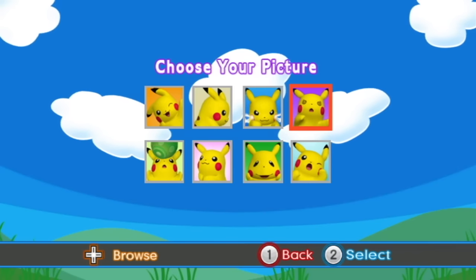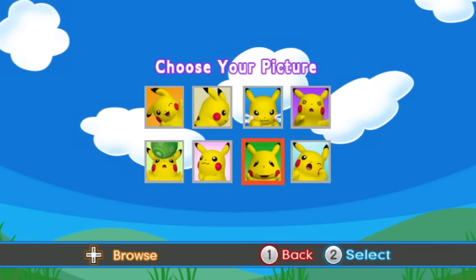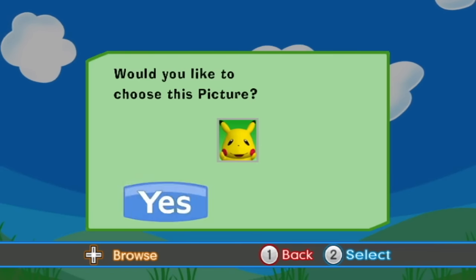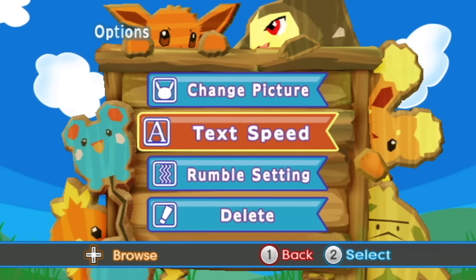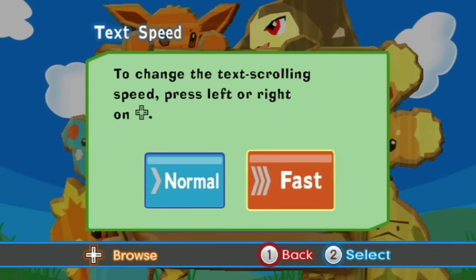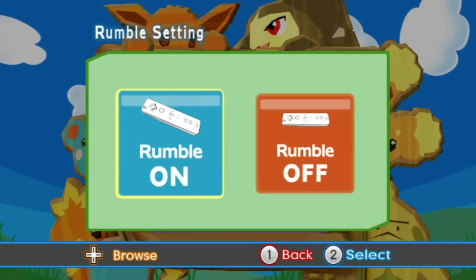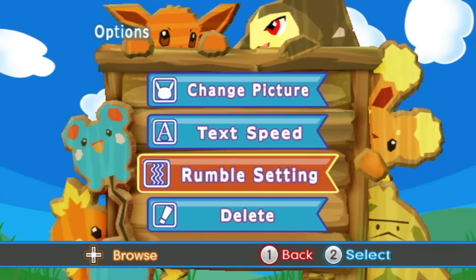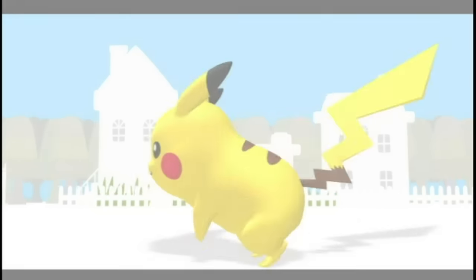Let's go with the third file. I have no idea what to expect here. We get to choose from some pictures of Pikachu — let's go with this one. That looks beautiful! New game created. Let's go check out the options real quick. We can change our picture, and tech speed — we're going to make that go to fast, of course. Tech speed has been changed. Rumble on. We're fine there — not going to worry about any passwords. Let's just go ahead and play in PokéPark.